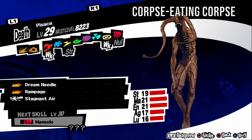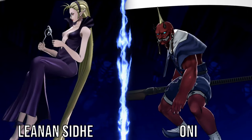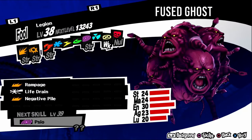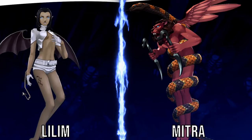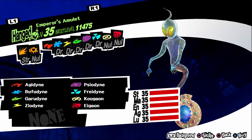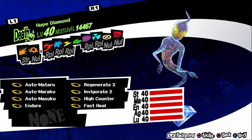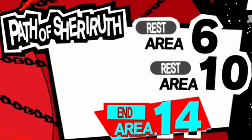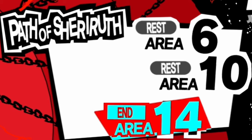Pisaca, aka Corpse-Eating Corpse, is weak to fire and bless. It has a gloomy personality, so negotiate with vague answers. It can be found in Path of Akzerith levels five, seven, nine, and eleven. For a fusion, fuse a Leanan Sidhe and an Oni. Legion, aka Fused Ghost, is weak to bless. It has an upbeat personality, so negotiate with funny answers. It can be found in Path of Adyeshach levels one to two and level four. For a fusion, fuse a Mitra and a Lilim. Emperor's Amulet is a treasure demon so it doesn't need negotiating. It has no weaknesses and can be found in Path of Sheriruth levels seven to thirteen. Hope Diamond is a treasure demon — no negotiation required. It has no weaknesses and can be found in Path of Sheriruth levels seven to thirteen. Crystal Skull is a treasure demon so it requires no negotiation. It has no weaknesses and can be found in Path of Sheriruth levels seven to thirteen.